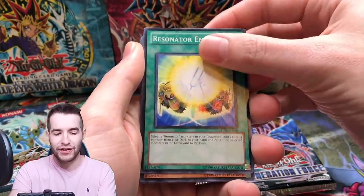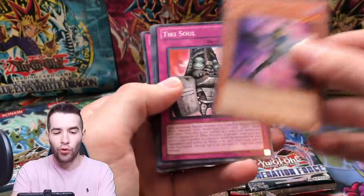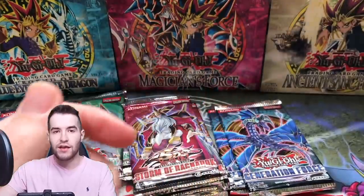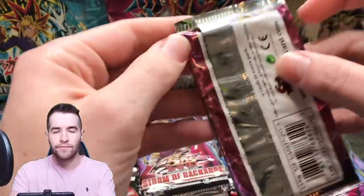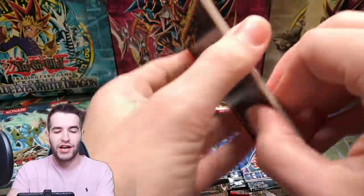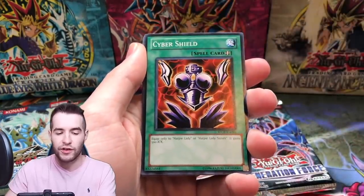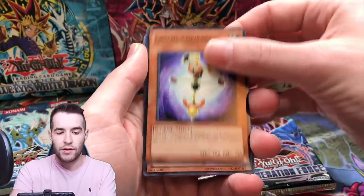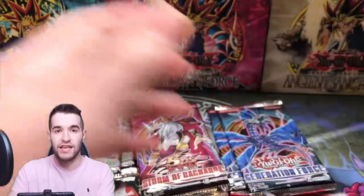Magisilion Resonator Engine, Kagamusha of the Six Samurai, Doppel Warrior — okay, that was not what I was expecting. Kagamusha of the Blue Flame, got upgraded. I remember when we pulled two Maxis for Josh — two Maxis in one special edition box, it was crazy. By box I mean like the 10 packs or 30 packs overall.